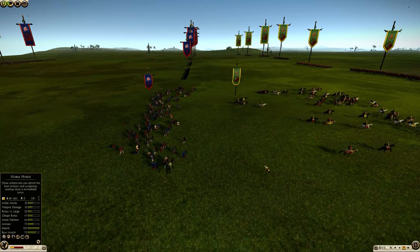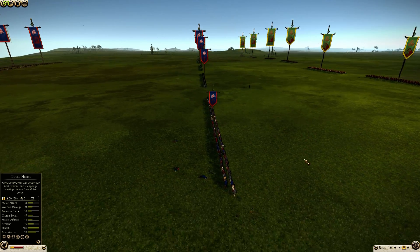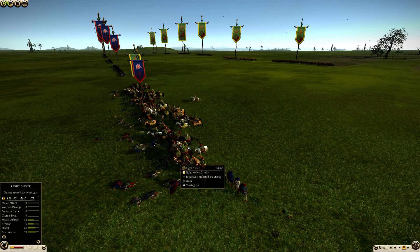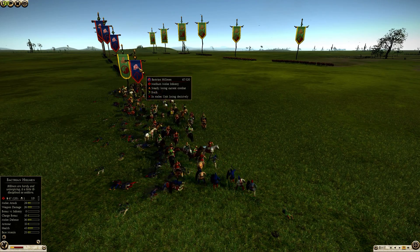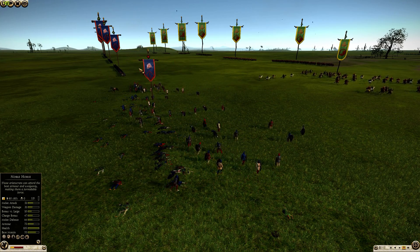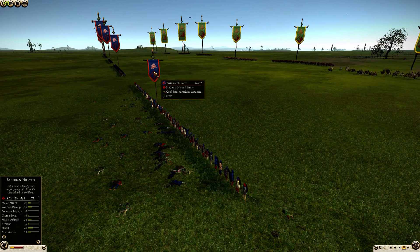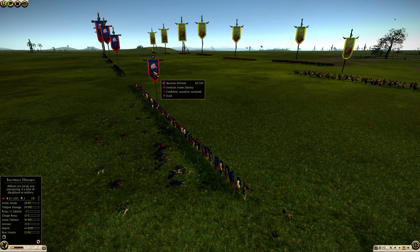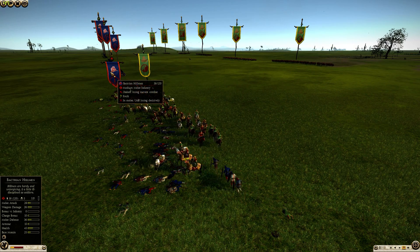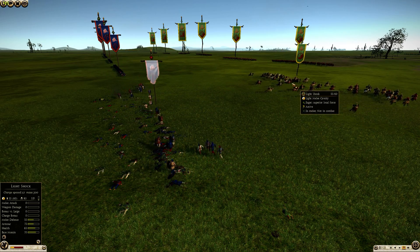That means if you charge into medium infantry — like your very dangerous levy freeman — you have 5 seconds to get out before you start getting counter-attacked. So it's very important to cycle charge more rapidly than most people do, especially with shock cavalry. Because impact damage is so massive that if you can inflict rapid cycles on the enemy without taking return damage, that's going to be the best use of your cavalry. You can see the backturned hillmen are getting wrecked by impact alone, and we're only at light shock cavalry.